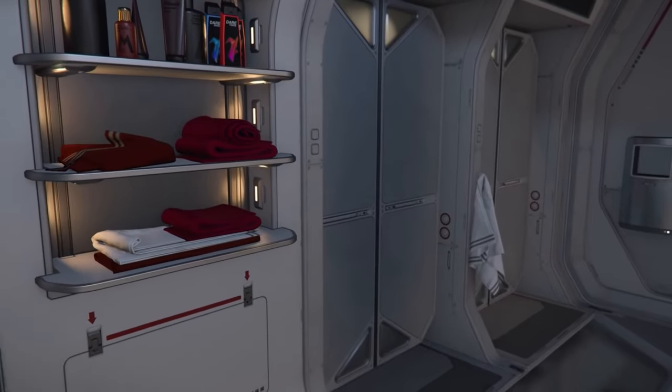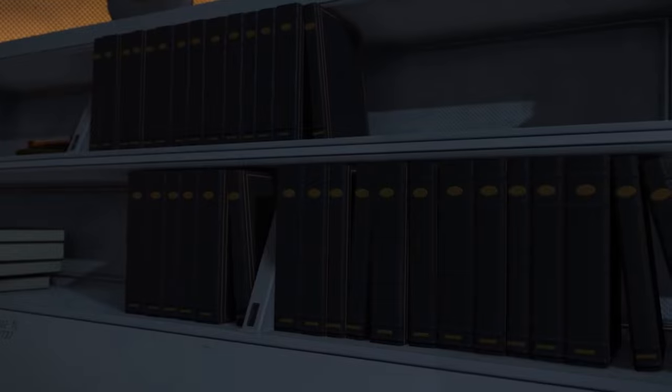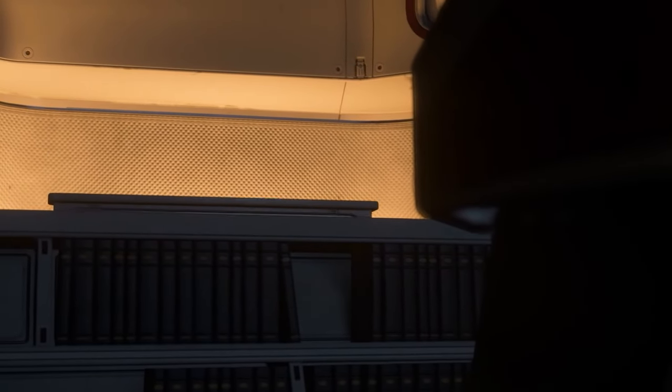And with size 4 turrets and two large shields, there are few dangers you'll encounter while out in the verse that'll ever stop you from making your discoveries. For these reasons, using the Carrack for exploration is number 2.